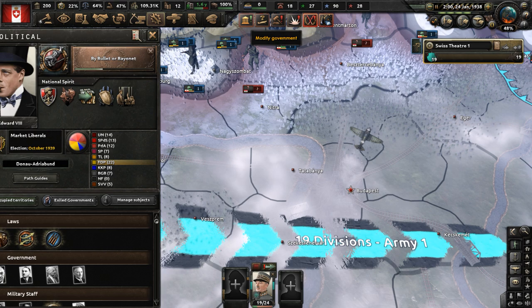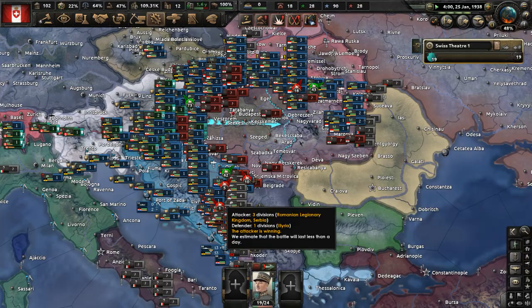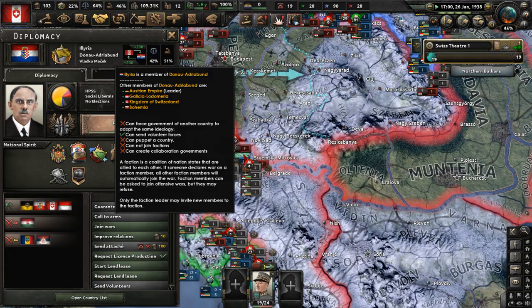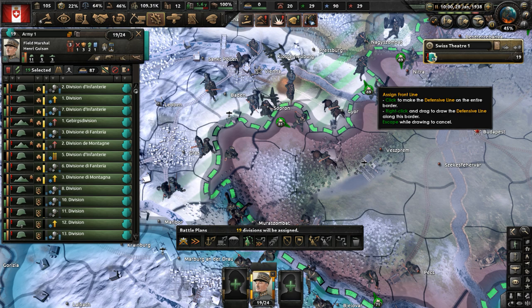Go to partial mobilization and push with the army of Switzerland into Budapest and Hungary. We have the Austrians and their allies attacking from the south. Serbia is at war with Illyria, and this whole conflict with the Hungarians is kind of bad for Illyria since the Austrians and the rest of the Duno-Adrioban — that is the Austrian faction — can't really help them. We can't join their war at all. Push into Hungary. Maybe we need to make a bigger front line.